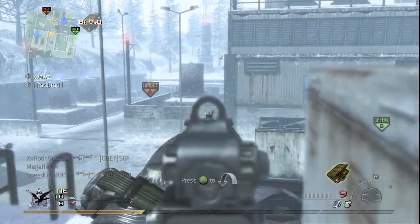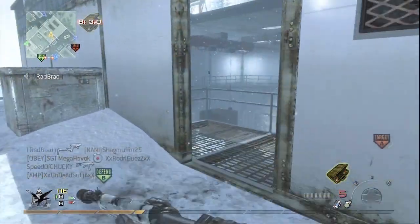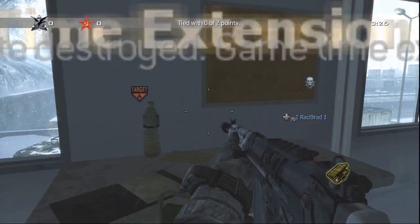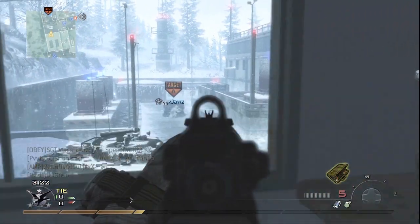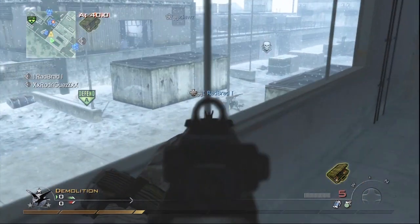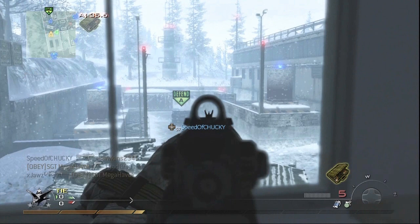So we planted B now. Like I said, B is the easier plant because position-wise we can control it easier. We planted it and it's pretty much a time extension, so we can get A kind of comfortably. You can see Jaws over there — he's planted A. So now I'm going to stay in this warehouse: one, because I have a height advantage, and I'm going to try to cover as much of the arm site as I can. We have a lot of other guys out in the field, so I think it's okay for me to sit back here.